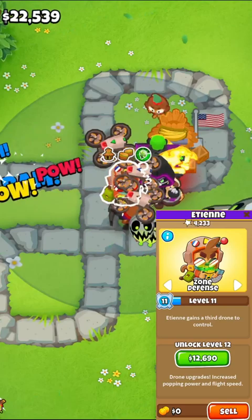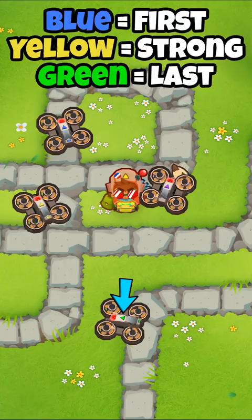Blue means first, yellow is strong, green is last, and purple means close. Unfortunately, Zone Defense is the worst of the bunch, with Divide and Conquer and First being much closer, but in general, you'll want to keep ETN on first for the best results.